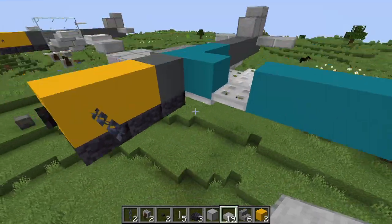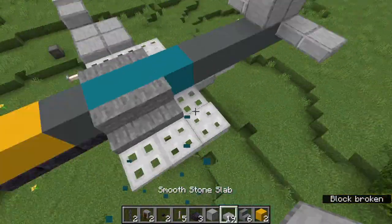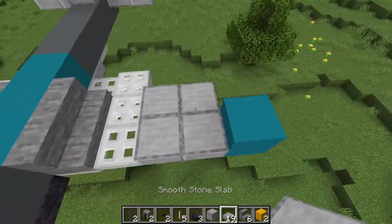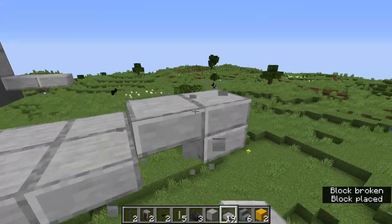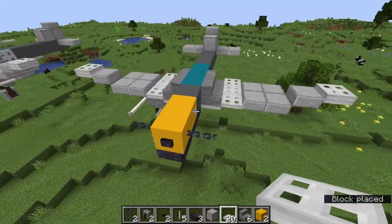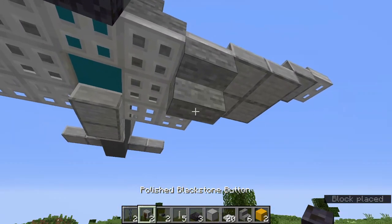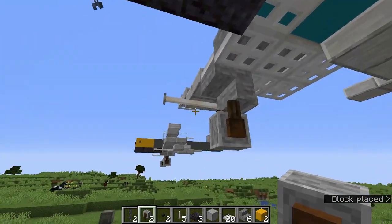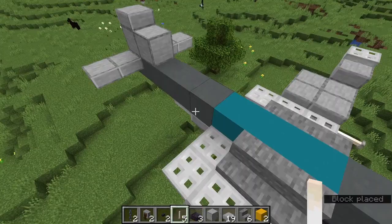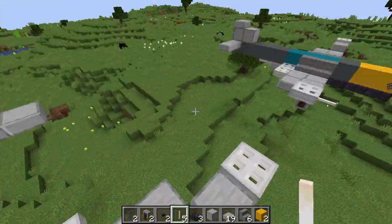And I guess we can move on to the next one now. As always, it's just four smooth stone like this, and one there. Two iron trapdoors. And we're going to go with the same thing for the undercarriage: smooth stone, regular stone stair, a grindstone, another slab, two end rods to act as the cannons. And now I think it's time to move on to the tricky bit, which is the cockpit.